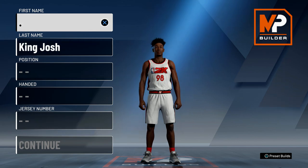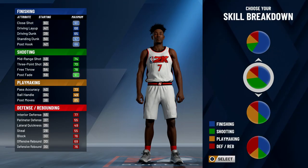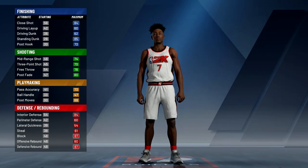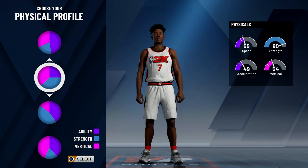So this is going to be the build — it is going to be a center. For the archetype we're going to go with primary sharpshooter and defense and rebounding. When it comes to the physical profile we want the most strength and vertical, and this second pie chart here is the one with the most strength and vertical.